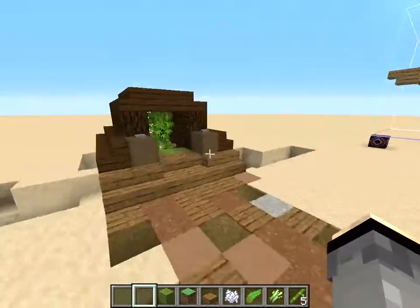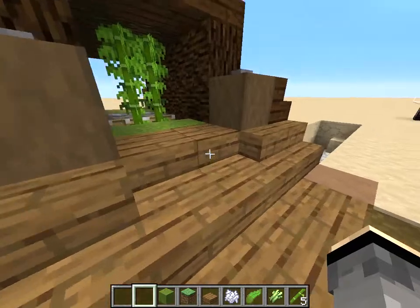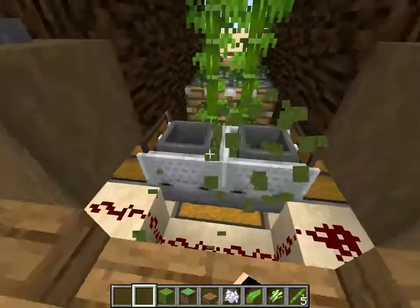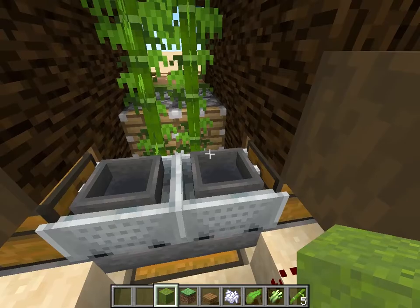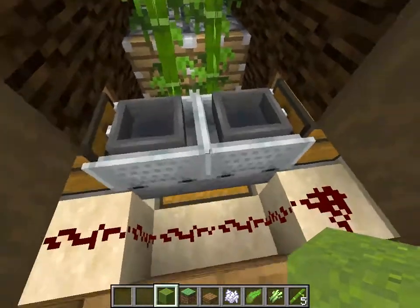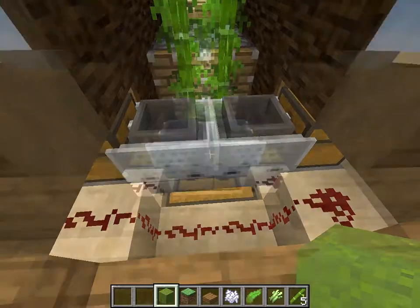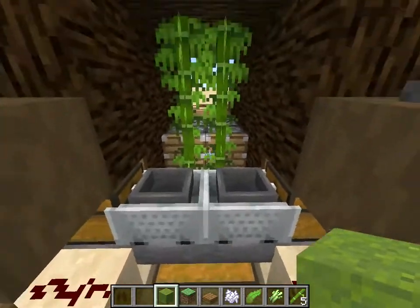The bamboo that gets dropped can be annoying — I can't avoid that entirely, but I wanted to at least collect it. If you break these — they're spruce slabs — you can check that out in the world download. There are hopper minecarts here, and depending on your placement there may be some visual artifact. There's also a sound of moving minecarts that I didn't know how to remove.